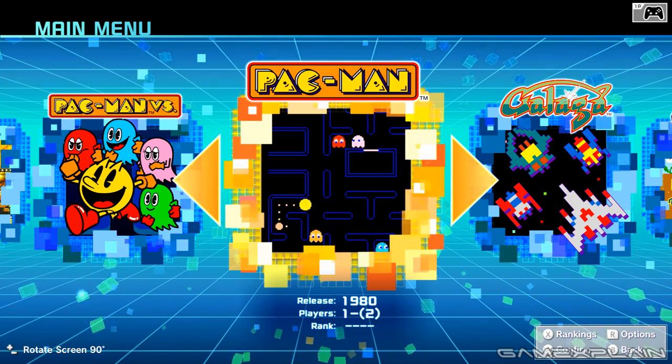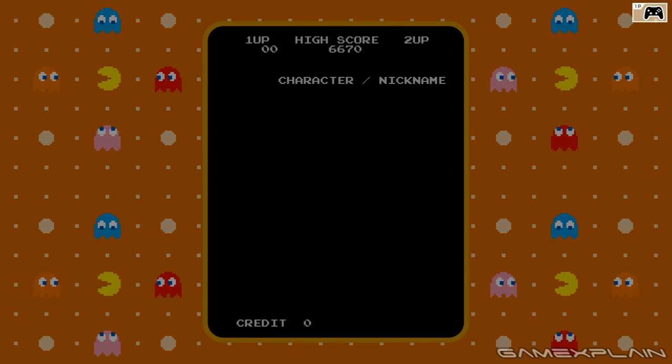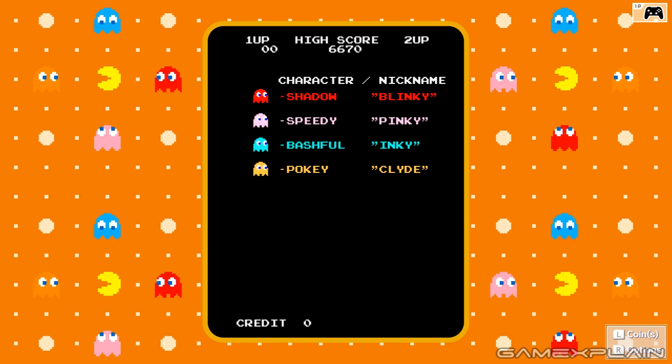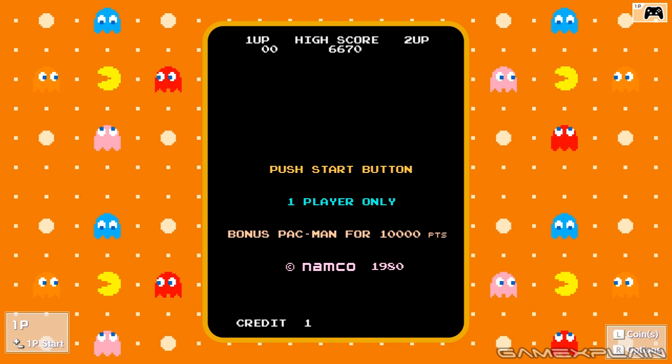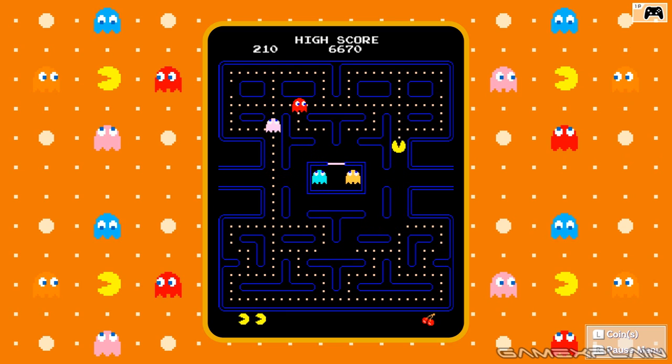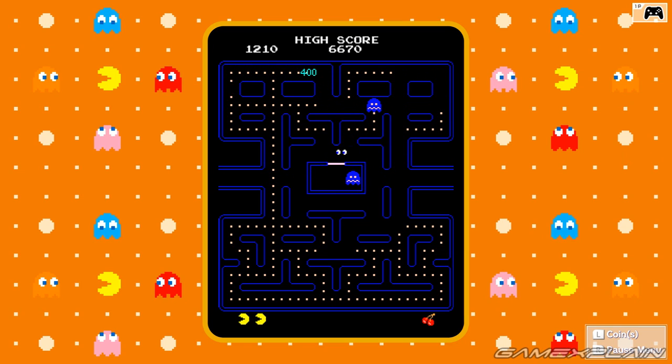Let's start off with Pac-Man and hop into normal mode. Of course you know what Pac-Man is — who doesn't? But it's possible some of you haven't played the original arcade version. You tap L to insert credits. The goal is to clear the field of pellets without being eaten yourself. The power pellets in the corners allow you to eat the ghosts — turn the tables, if you will. You get more points if you eat more ghosts progressively in the same power pellet.